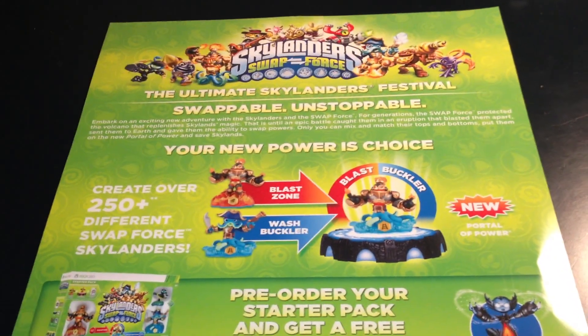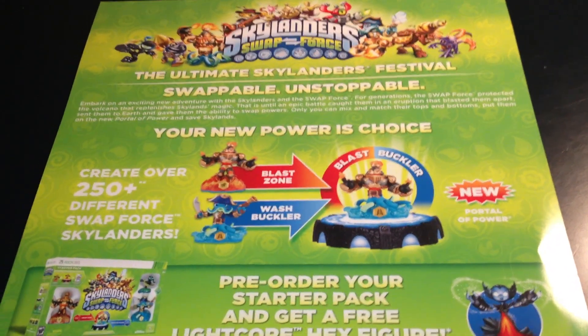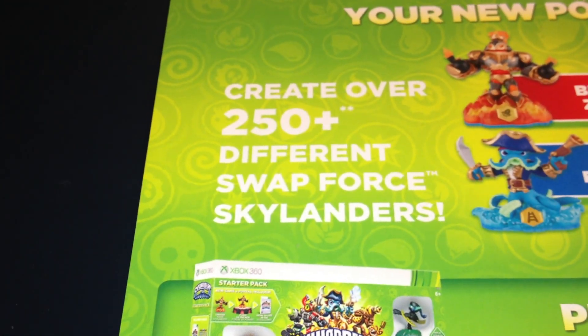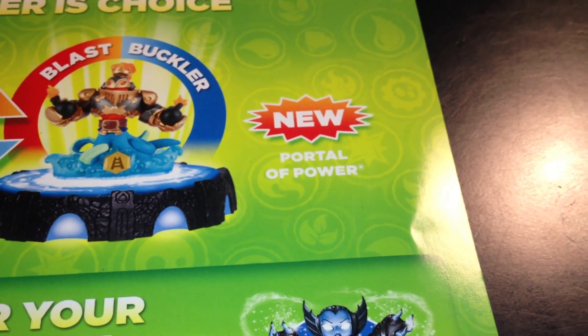You can pause the video and read it if you want. 'Your new power is choice' — this is basically a more zoomed-in version of the thing on the starter pack. It says 'Create over 250 different Swap Force Skylanders.' Blast Zone and Washbuckler can make Blast Buckler or Wash Zone, and it says 'New Portal of Power.'